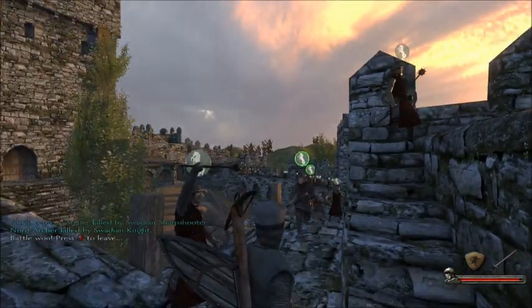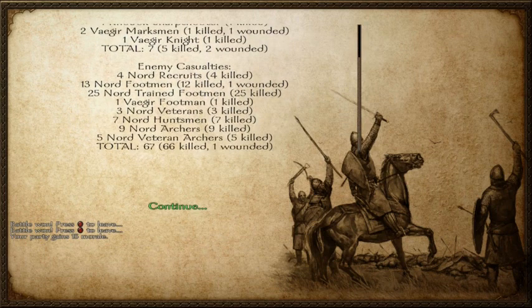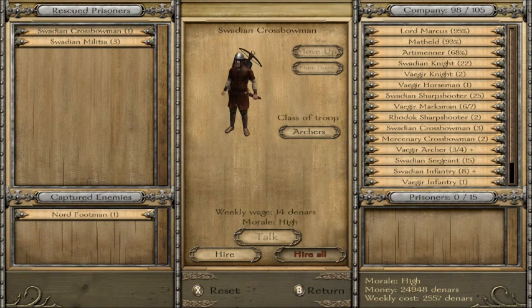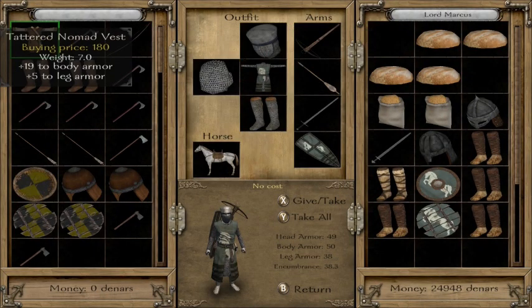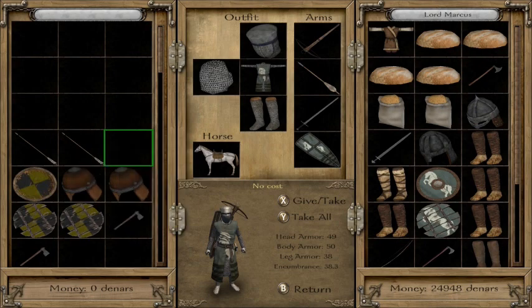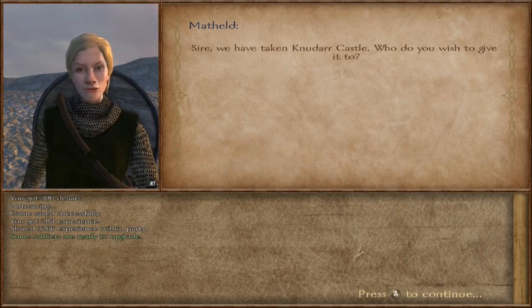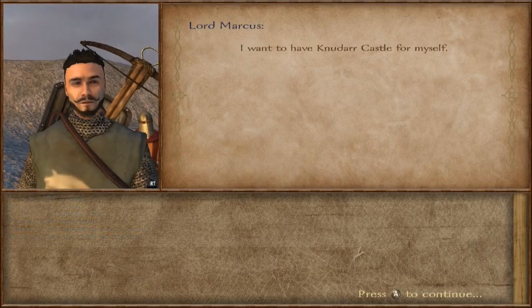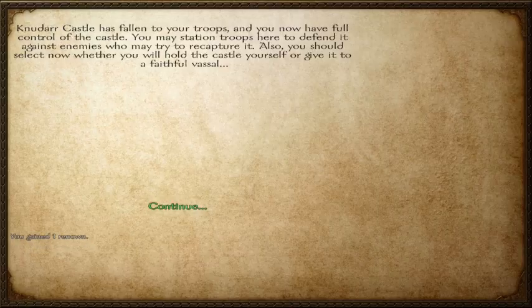We easily mowed them over - took a total of five dead on our side, two wounded, killed 66 of the 67. We'll get four of the five lost back as prisoners. We'll take some of their loot. 'Sire, we have taken Nudar Castle - who do you wish to give it to?' I wish to give it to myself, because we have nothing yet. 'You will be the new lord of Nudar Castle.' Gained one renown.